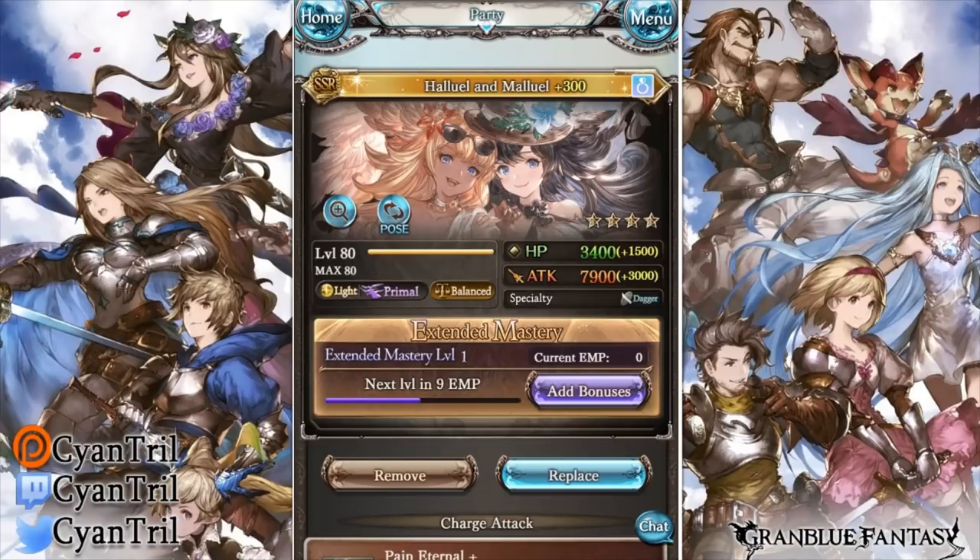I did not have Xenophon at the moment so his video will have to wait until a later time. Now these are the newest light units — they're light primal balanced dagger units. The meme with light goes on where they have specialty units for every weapon that are very good and they just can't focus on one weapon type ever, apparently.